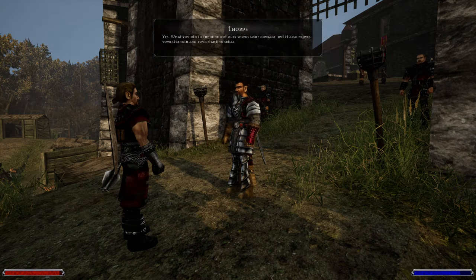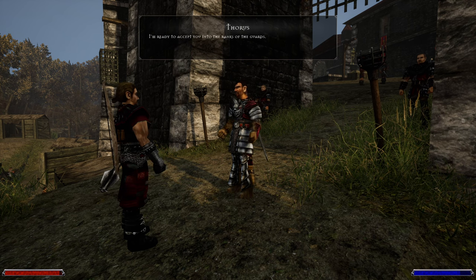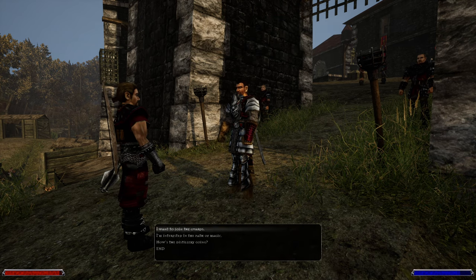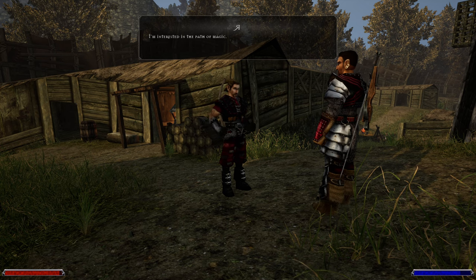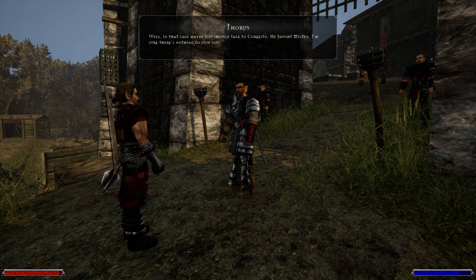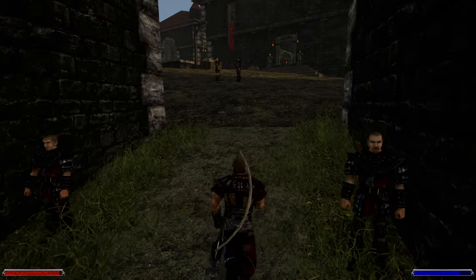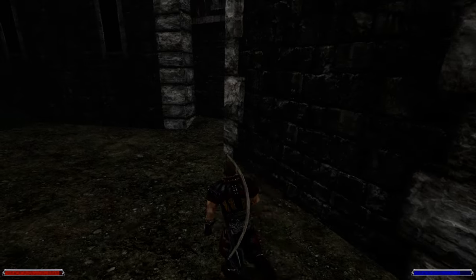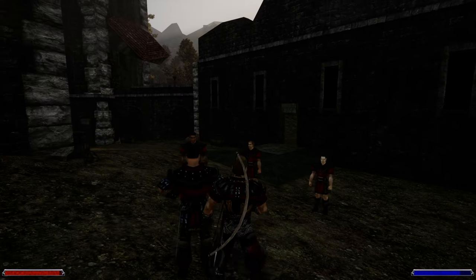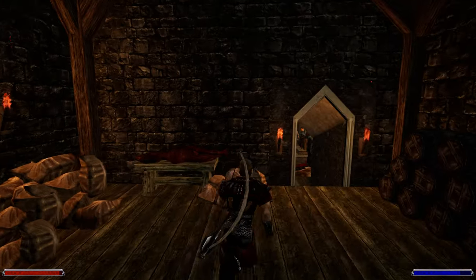You have something to tell me? What you did in the mine not only shows some courage, but it also proves your strength and your fighting skills. I'm ready to accept you into the ranks of the guards — I'm giving you a chance. What do you say? Well, in that case maybe you should talk to Caristo. I'm sure there's nothing to stop you. Oh, we can still join the guards. We can get a raven, and soon we will have access to everything in here.